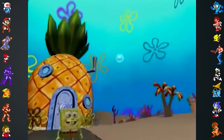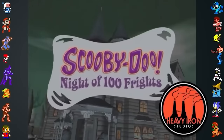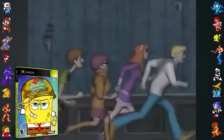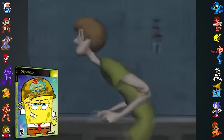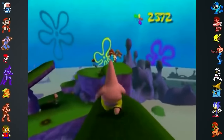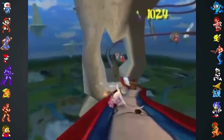Battle for Bikini Bottom was created using the base of a previous game by developer Heavy Iron Studios, Scooby-Doo Night of a Hundred Frights. The Xbox version of Battle for Bikini Bottom even has the intro animation of Scooby-Doo left over in the game files. By searching through these hidden files, fans have also discovered a lot of content that was removed before the game was released.